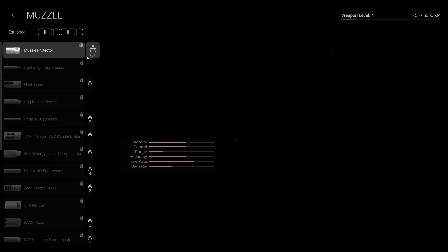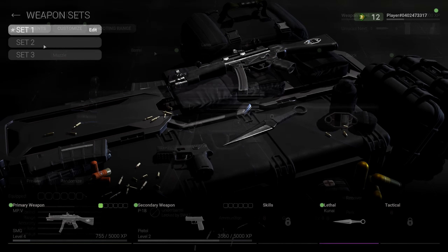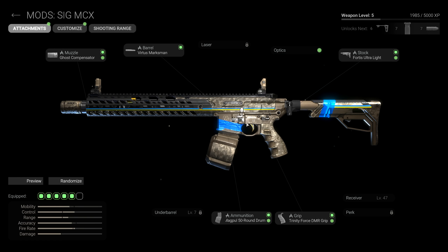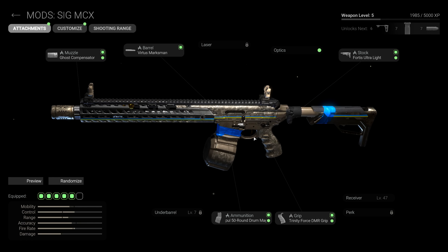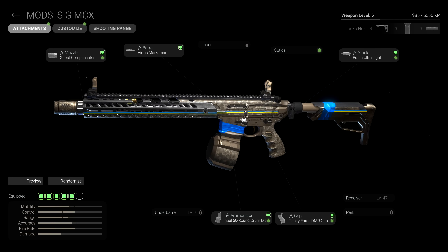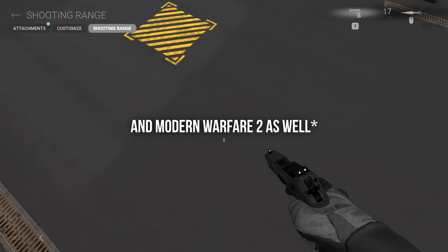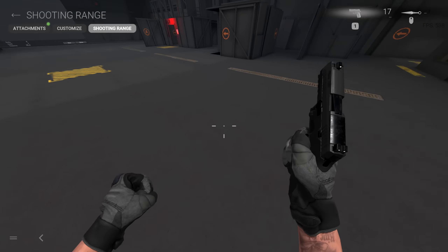I've been getting quite a few comments, especially on my last random shooter game video, to try out this game called Combat Master. And this game is just ridiculous. I'm pretty sure you can tell by now that the UI, the main menu, gunsmith, all of that — the battle pass even — looks exactly like Modern Warfare 2019. Even the background of the creator class loadout page is exactly the same as Modern Warfare 2019.